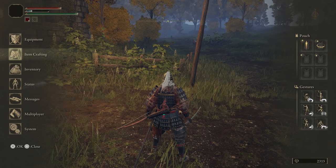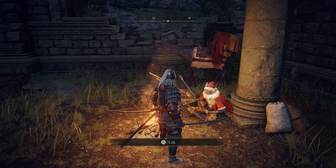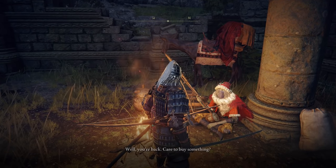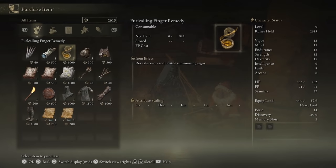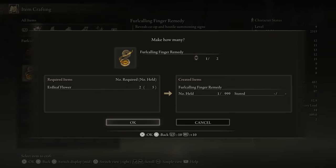Now we can pause the game and access the item crafting menu and craft a Furlcalling Finger Remedy. We can also obtain this Furlcalling Finger Remedy from Kale, that NPC that looks like Santa Claus who we got the crafting kit from, but it'll cost 1,000 runes. Instead, just open up your crafting menu and craft the Finger Remedy yourself.